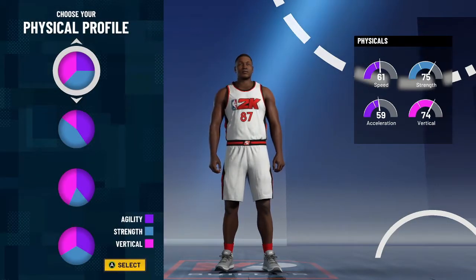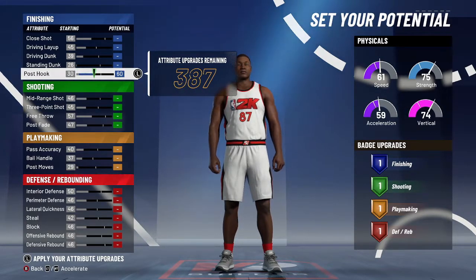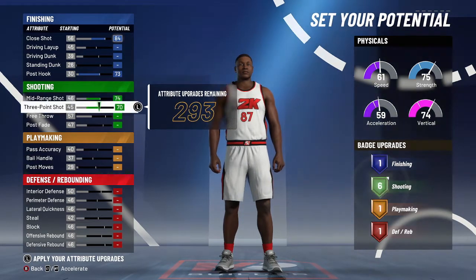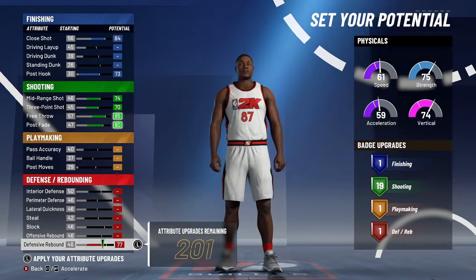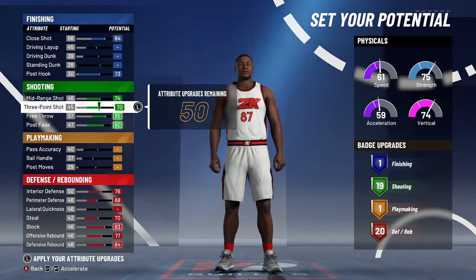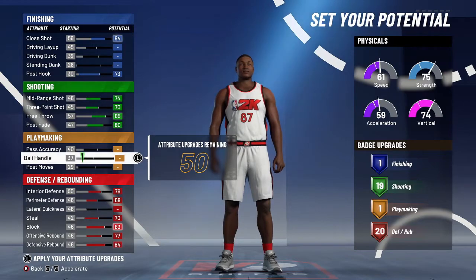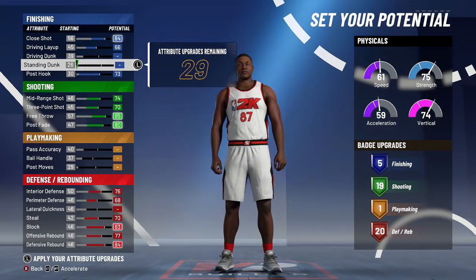You really don't need speed on this build. Max out the post hook just in case you have a guard on you. Max the close shot, max the three-pointer, max the mid-range, and max the post fade — you'll get 13 badges. If you want more, go ahead. Max the free throw, then go down to defense: max interior, perimeter, and steal. You'll have 20 shooting and 19 defense badges. For ball handle, you can max it out, but this build is literally for setting screens and shooting.